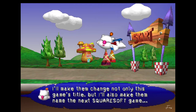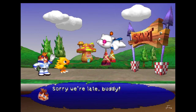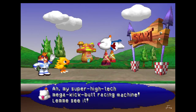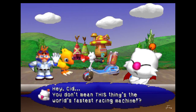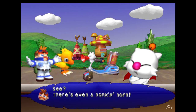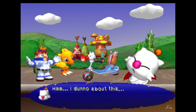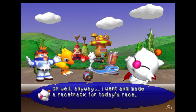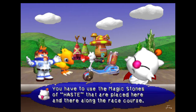Mog says: 'I'll make them change not only this game's title, but I'll also make them name the next Squaresoft game Mox - better than Chocobo's Dungeon 2.' Sorry we're late, buddy. 'My super high-tech mega kick-butt racing machine - let me see it! Look at the honk - you don't mean this thing is the world's fastest racing machine? There's even a honking horn. I don't know about this.'